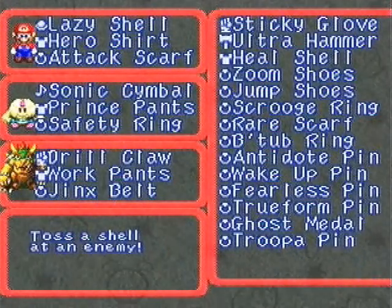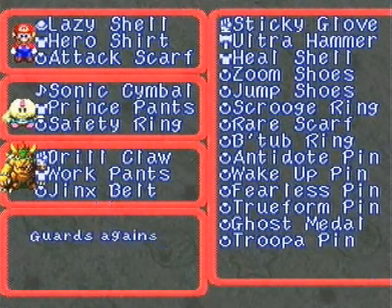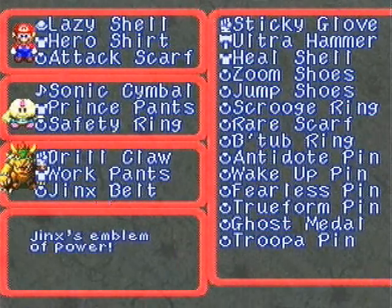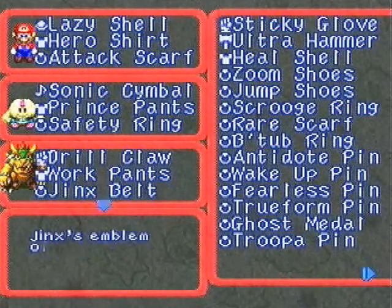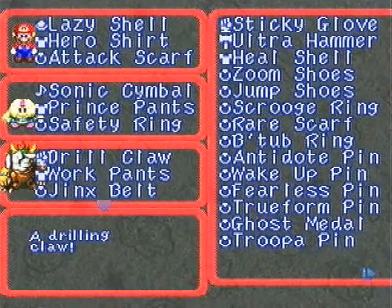For equips and stuff, Mario has his usual stuff. Mallow has the safety ring, I don't know if he's always had that. And I gave Bowser the Jinx belt just because — I think it's cool that Bowser can wear a belt. That would look so awesome. Someone should make fan art of that.